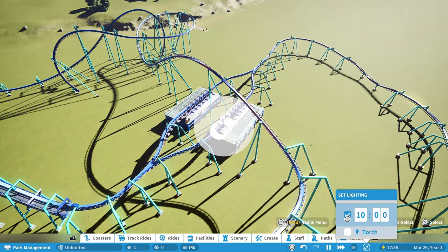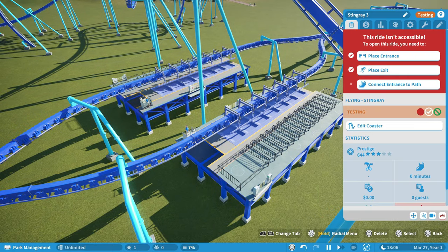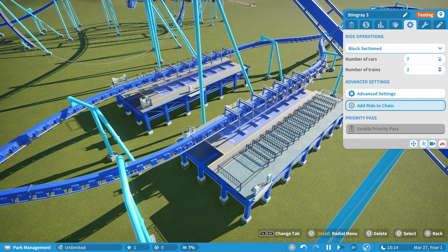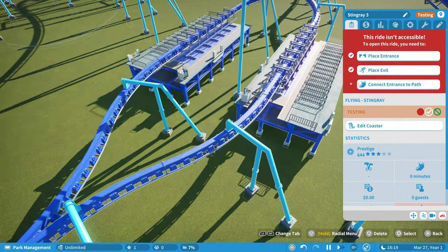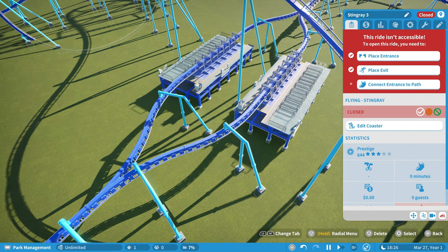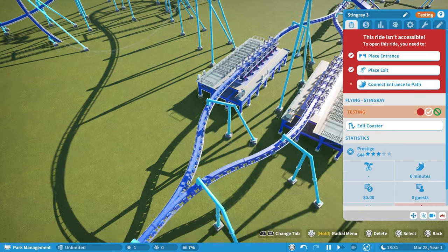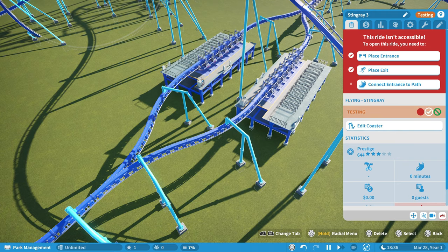Let me change the time to daytime. Before we create paths, one thing you can do is create a ride chain. Go to settings, then add ride to chain, select the other coaster, and confirm selection. What that does is line the two up so they leave at the exact same time. So if I close both and start one testing, it's not actually going to go until the other one is ready too.